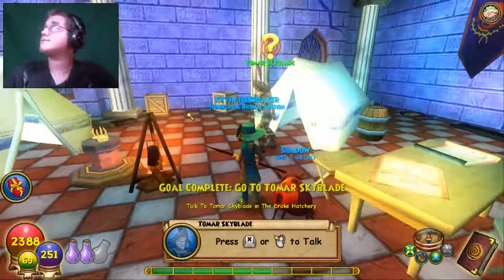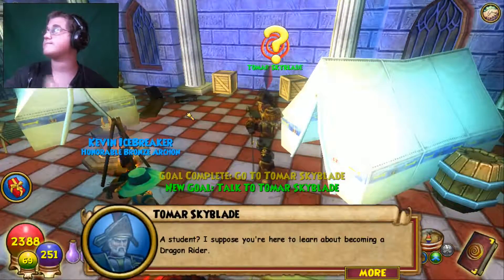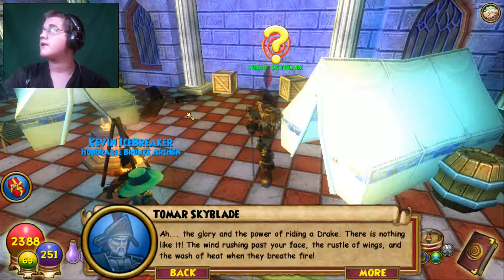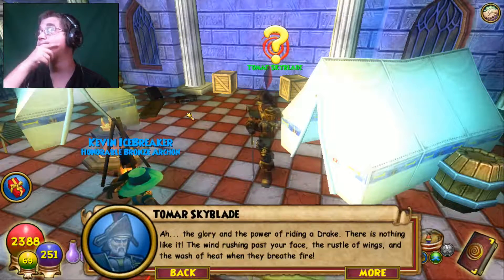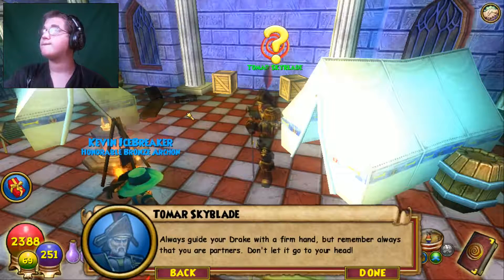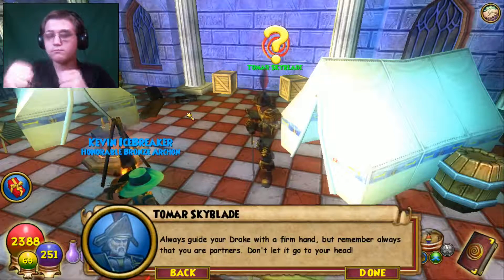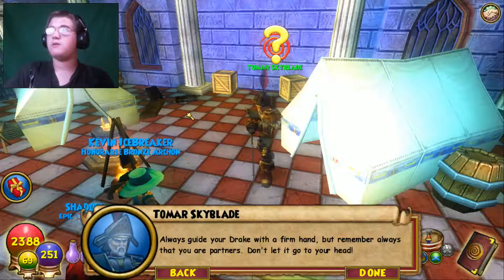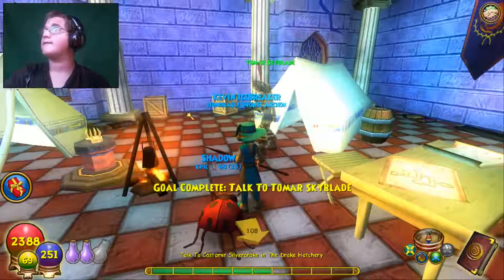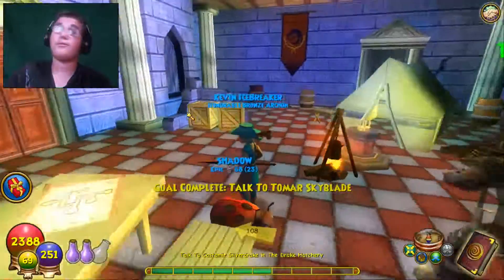Hello Tomar. 'A student — I suppose you're here to learn about becoming a dragon rider.' Indeed, Tomar. 'The glory and power of riding a drake — there's nothing like it. The wind rushing past your face, the rustle of wings, and a wash of heat with a breath of fire. Always guide your drake with a firm hand, but remember you are partners. Don't let it go to your head.'